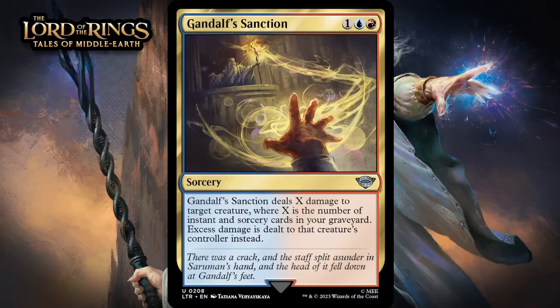Next up, it's Gandalf's Sanction, which for one generic, a blue, and a red, is an uncommon sorcery. It deals X damage to target creature, where X is the number of instant and sorcery cards in your graveyard. Excess damage is dealt to that creature's controller instead. This is a very signposty blue-red uncommon — obviously blue-red is a spell deck. It can be kind of a blank card in the early game, but by the mid to late game this is going to be capable of killing most things. Doing excess damage to the opponent definitely matters too. If you have seven instants and sorceries in your graveyard and you kill something with three toughness, you basically get to trample with that damage — it's going to feel pretty great. I'm giving this a B-.